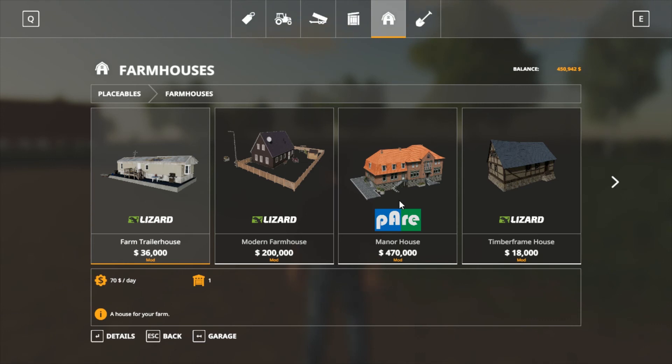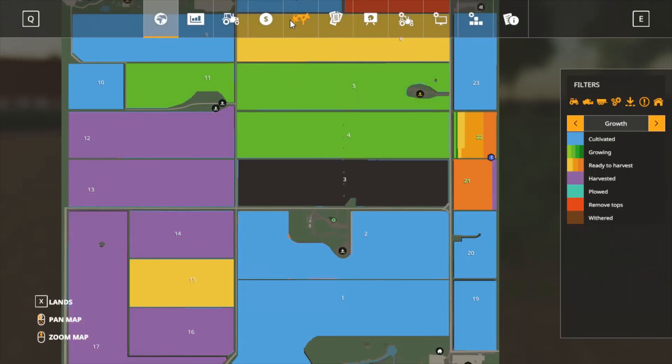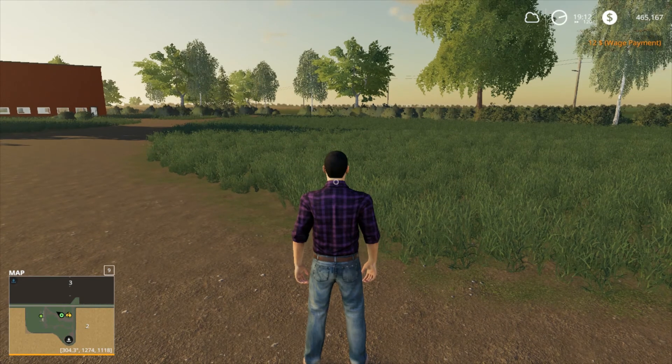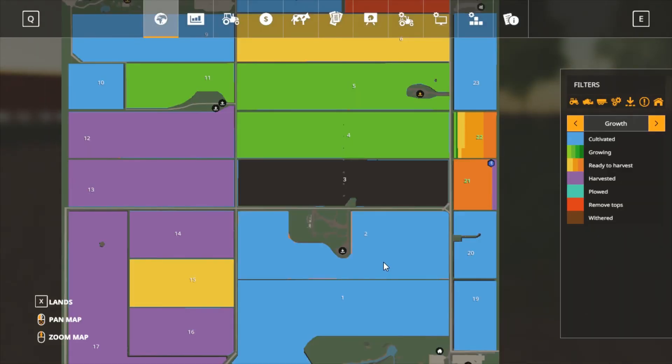I'm trying to think if there's anything else I really need to do for more farming. I need to buy a piece of land. I have to check and see if there is a place to sell milk on this map — and yes there is, with a pretty good price at the milk sell point. That's what I wanted to know.